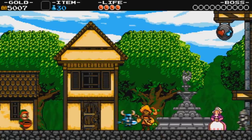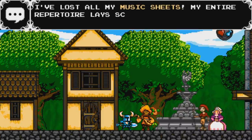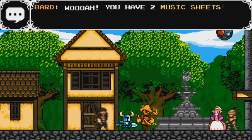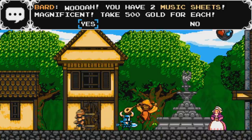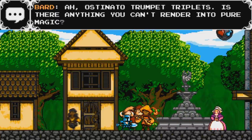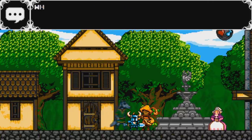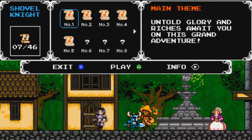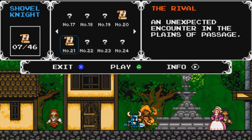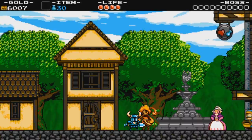Let's talk to this fancy guy with the guitar. He's but a simple bard, but he has a big problem — he's lost all his music sheets, his entire repertoire scattered across the land. If you ever find a music sheet, return it to him and he'll reward you handsomely. Whoa — you have two music sheets! Take 500 gold for each. You found Strike the Earth — ostinato trumpet triplets. Now that I have this music sheet, I can perform it for you any time, just ask. Basically if you talk to him, you can play any of the songs you've collected. Kind of the sound test feature of this game.